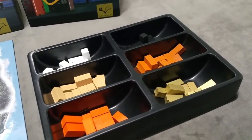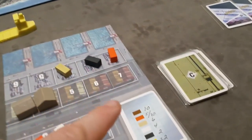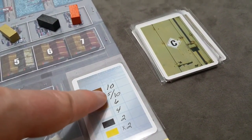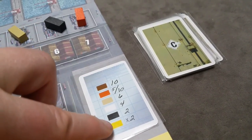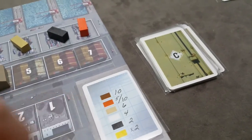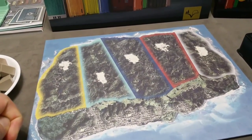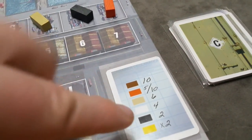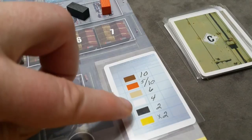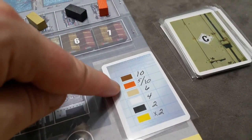Gold is not required as a unique color to score the dual-value container bonus — having one each of brown, orange, tan, white, and black is sufficient. Gold can be discarded at end-game scoring if it's your highest quantity container. In fact, if gold is tied for the most, gold is required to be discarded first, even before the five/ten value card. Then if there's still a tie, normal tie-breaking rules apply.